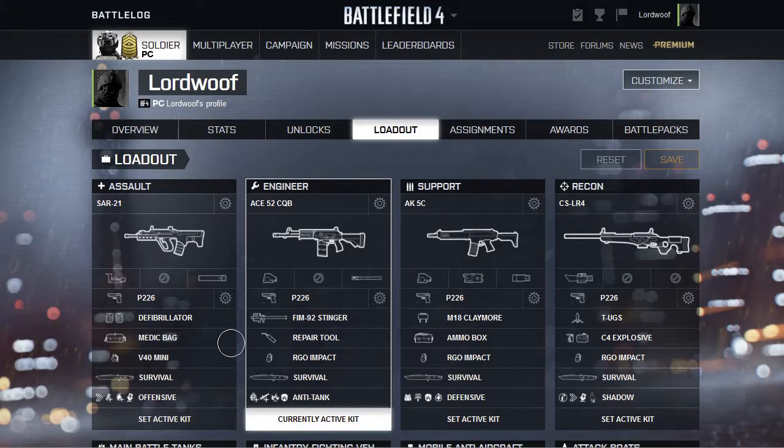So first things first, there are four different classes in Battlefield 4. If you haven't played it, it's a military shooter with vehicles basically. You have your Assault, Engineer, Support and Recon. These all have one unique weapon or weapon type, and then there are also certain weapons which every class can use.